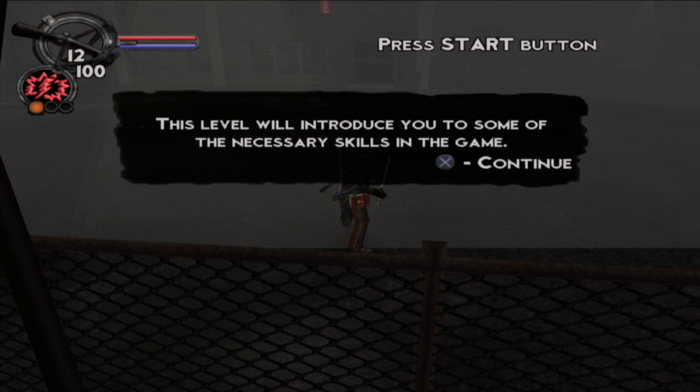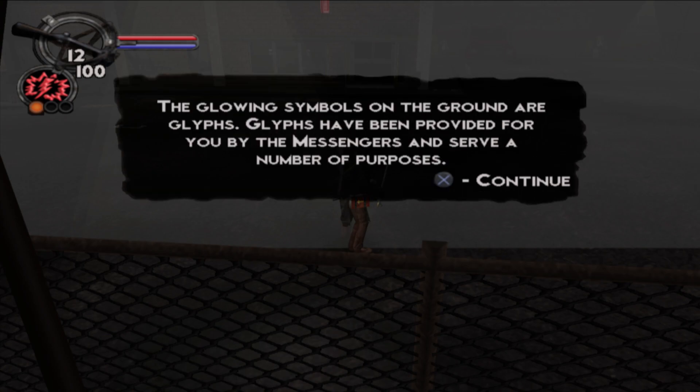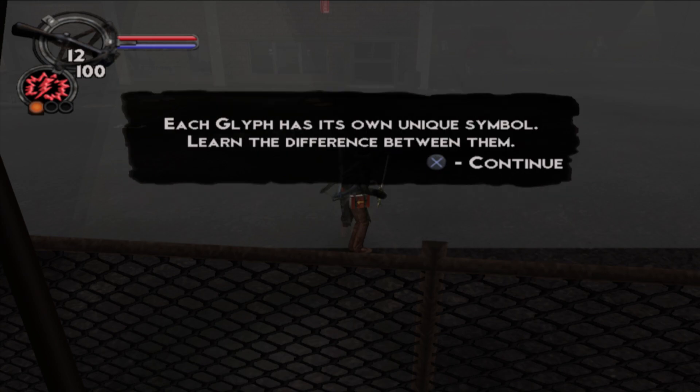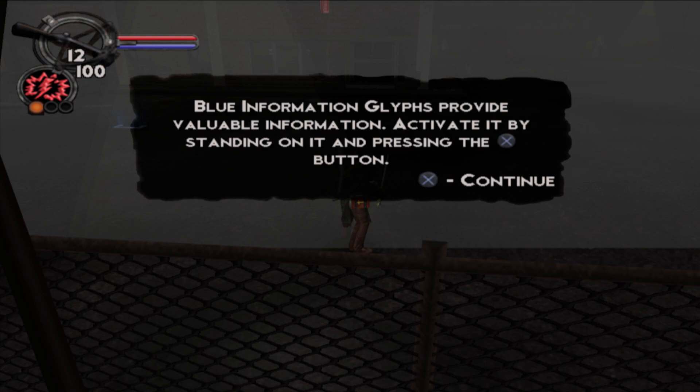Welcome back to Ashcroft. This level will introduce you to some of the necessary skills in the game. The glowing symbols on the ground are glyphs — provided by the messengers, they serve a number of purposes: providing information, healing, conviction restoration, attribute bonuses, and marking important locations. Each glyph has its own unique symbol. Learn the difference between them. Blue informational glyphs provide valuable information.